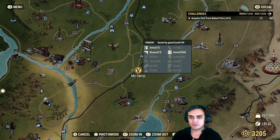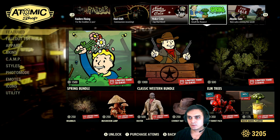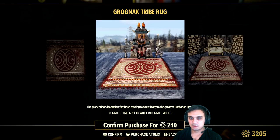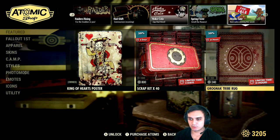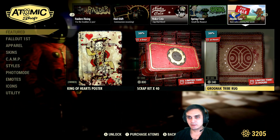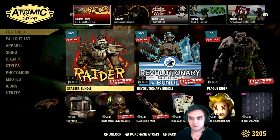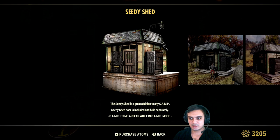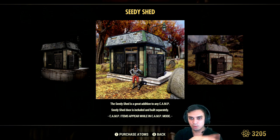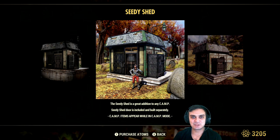Alright, let's navigate to the Atomic Shop and see what we got for today. I actually didn't take a look at it, so I'm not sure what we got. Today we've got the Grog Neck Tribe Rug. It's a rug, with a 20% discount — not good enough. I would buy it for like 50 atoms. This is not a super big detailed item. For instance, this thing costed us 500 atoms and it included a door, the actual building, a lot of space inside, the foundation, walls, roofs — and a rug costs like 300 full price. Which is ridiculous.